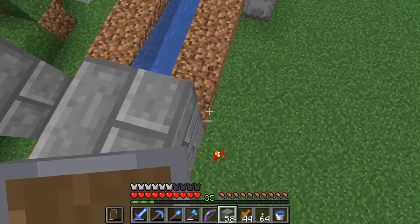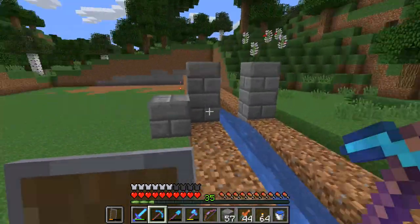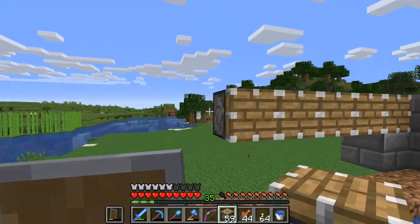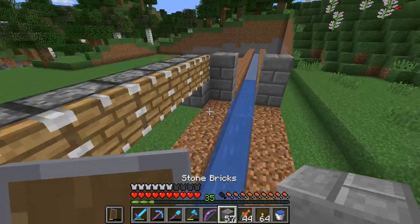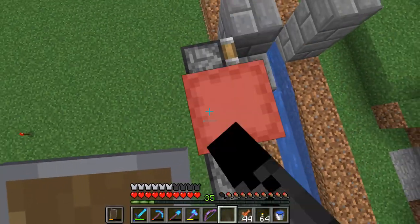This is where the sugarcane is going to grow, and then two blocks up here we're going to put pistons. We're going to use a lot of pistons and a lot of iron for this. Pistons are going to go there, and then above that we're going to put observers facing that way.